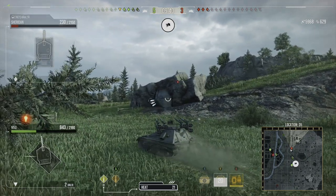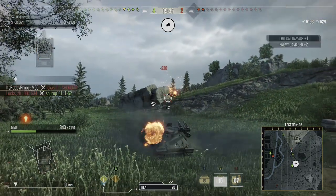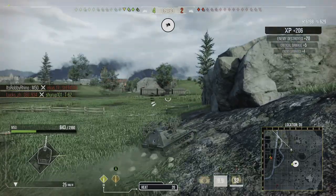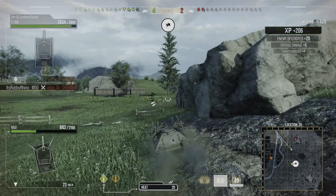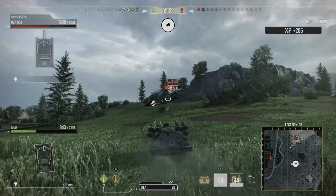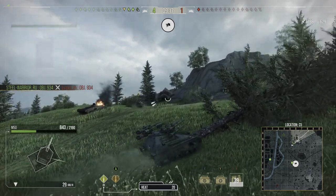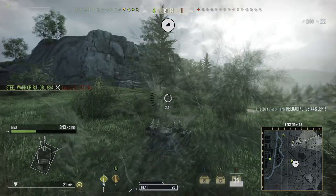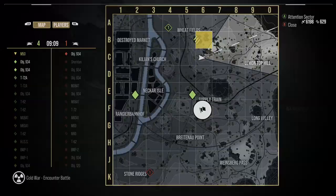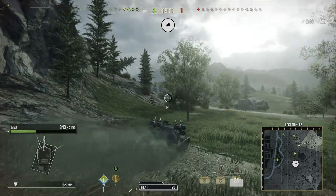I'm playing cat and mouse with a Sheridan — I know he can finish me off with his ATGM or HE. I hot-shot him with auto-aim, which I felt pressured into. Fortunately it went in and we're still in the game. I check the map, figuring the last tank will be circling around the back since a heavy came up after him.